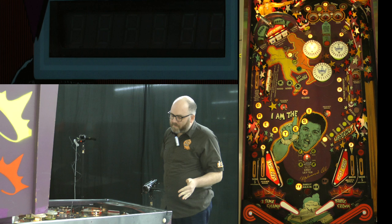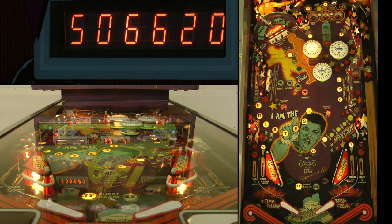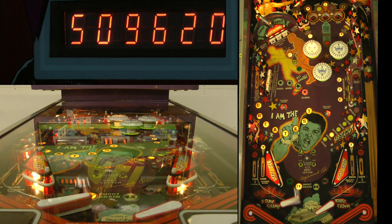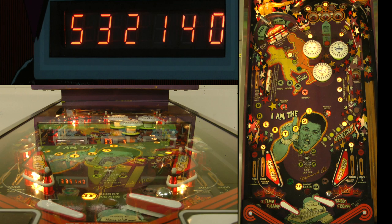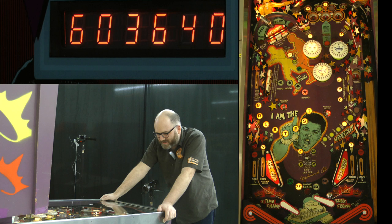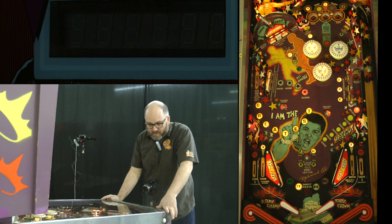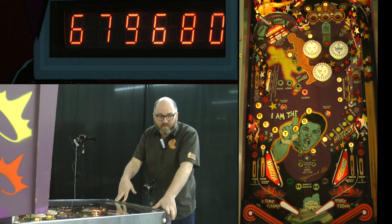I've seen a lot of players play Ali — it typically shows up in Papa Classics. That left-hand bank of drop targets is a place where I think players can have a fair amount of improvement in their play on Ali. It's often ignored, and it is extremely valuable. Sweeping the backhand — that was lovely. That is a way of gaining a pretty decent score without very much risk, especially the risk involved in aiming for the collect bonus.